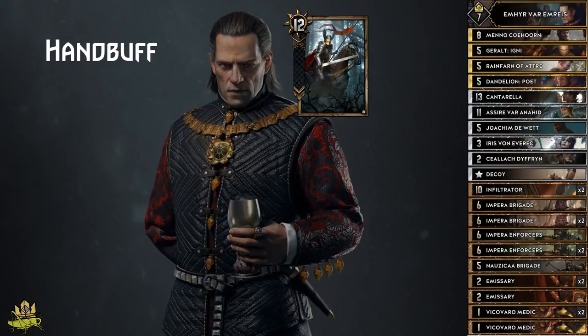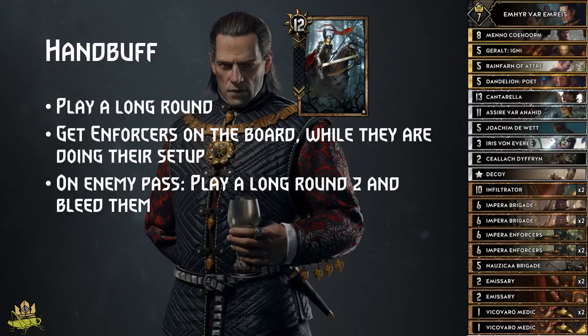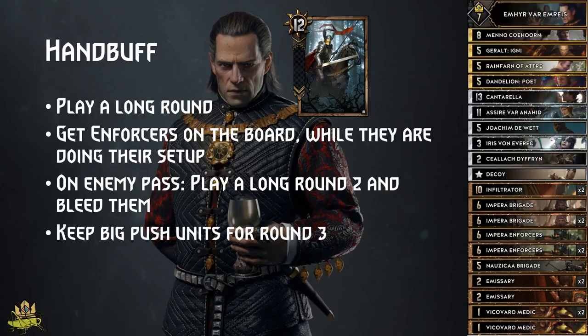Hand Buff: they have some really good value plays, but you can defeat them in the long run. Get your Enforcers on the board while they are doing the setup, and then push with as many spy engines on the board as possible to secure the round. If your enemy passes after your Enforcer setup, then pass and play a long round 2 where you push as much as possible. You should get enough points onto the board to bleed your enemy off the hand-buffed unit, which will win your round 3, so keep a big push tool like Rainfarm, Joachim or such.